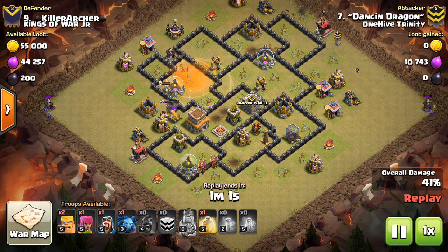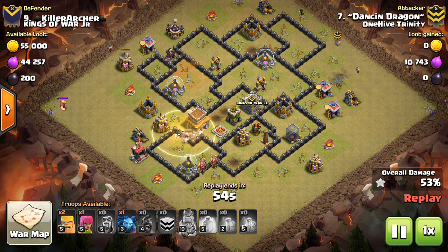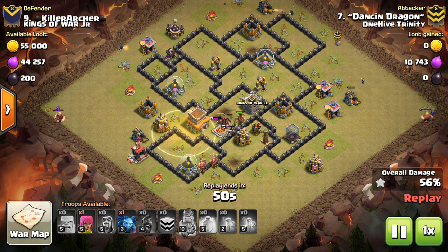That other Poison definitely helps for the Skellies and even the King in some situations. Then the Hogs will clean up here, last Heal goes down. Here are the main things for Town Hall 8: first, you've got to lure out the CC. You've got to kill it in the corner — that's the best way to do it.